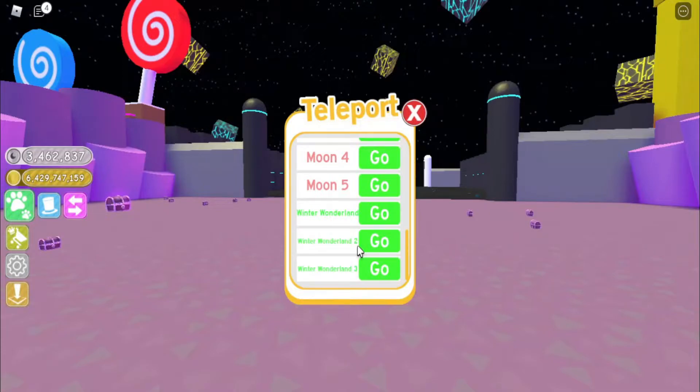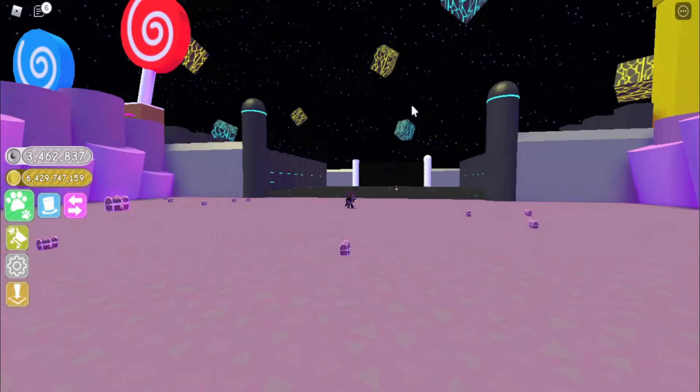By the next update in Petsim X, we're going to have a new world — that's Control 5. It's going to be all about Agonies, though we're not sure of the name yet. We'll see when the update arrives.